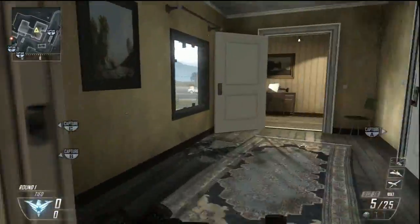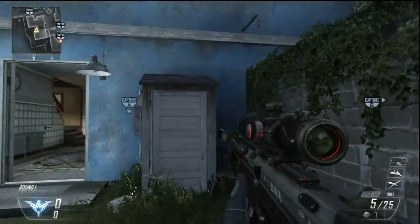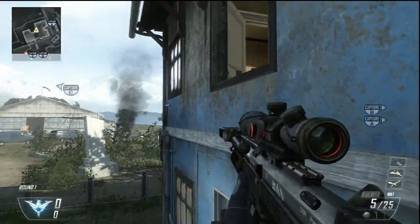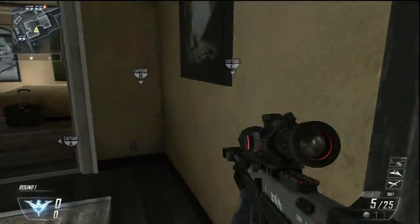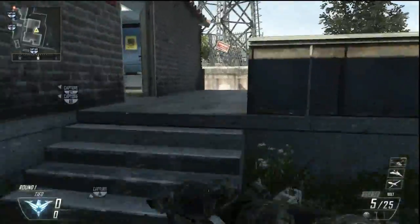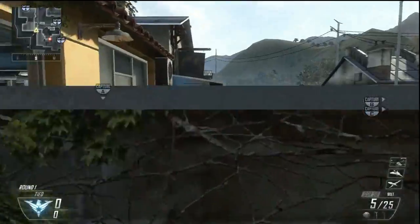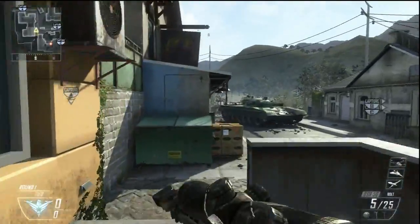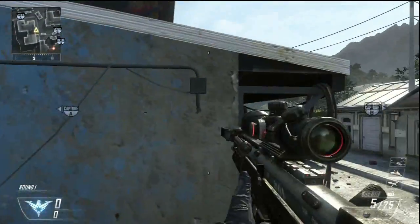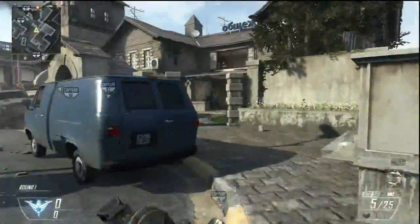Coming in the backside, there's a hardpoint upstairs. If you come up this side, there's an alternate entrance into the window for this hardpoint, which is really nice and effective — you don't have to use the stairs, since a lot of times they'll camp the stairs with shotguns. You've got this partial wall here, and then there's an alternate entrance right here up to the side windows. So there are like four different ways to get into that hardpoint.